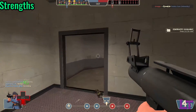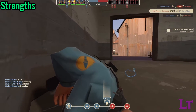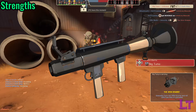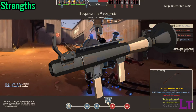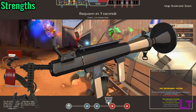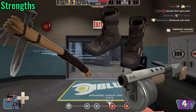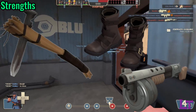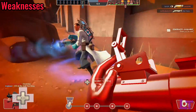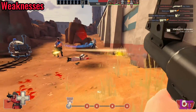In terms of strengths, Soldier is an extremely versatile class that is very easy to pick up and play. His rocket launcher can deal massive area of effect damage, grant him access to enhanced mobility, and can deal with an engineer's buildings at a distance. His wide arsenal can make him adaptable to nearly all situations, from having more damage with his shotguns to powerful utility from his banners. However, the Soldier's overall movement speed is relatively slow, only being slightly faster than a Heavy on foot.